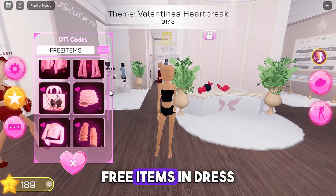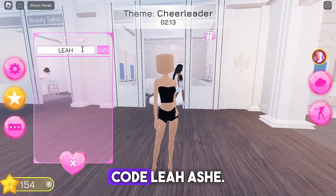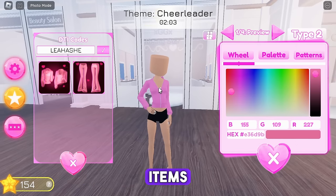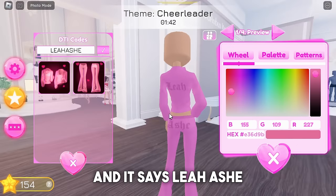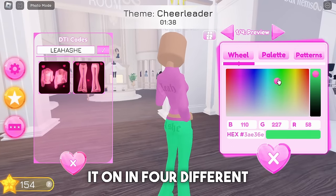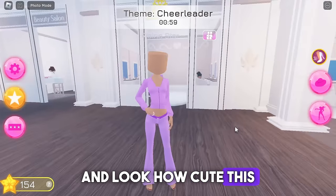All four codes for free items. First we have code 'lia ash' - you get two different items, including this really cute tracksuit that says 'lia ash' on the back. You can put it on in four different colors - look how cute this is.